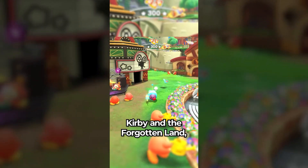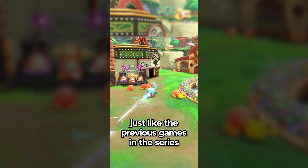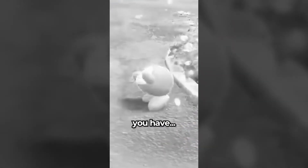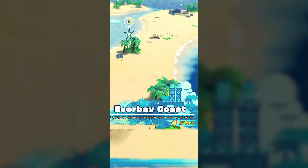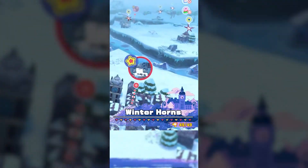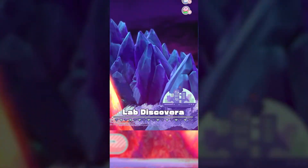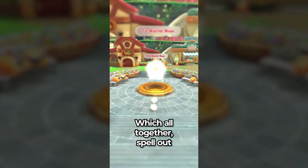Did you know that in Kirby and the Forgotten Land, just like the previous games in the series, the different world names spell out a phrase? You have The Natural Plains, Ever Bay Coast, Wondaria Remains, Winter Horns, Original Wasteland, Redgar Forbidden Lands, and Lab Discovera — which altogether spell out New World.